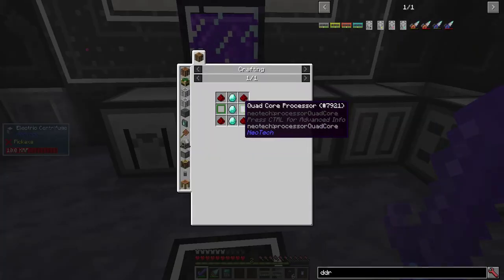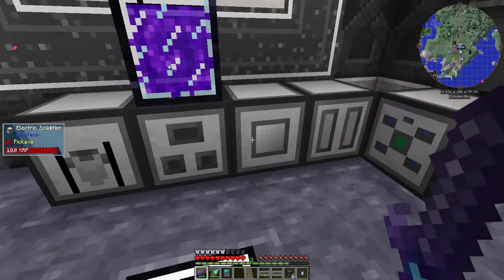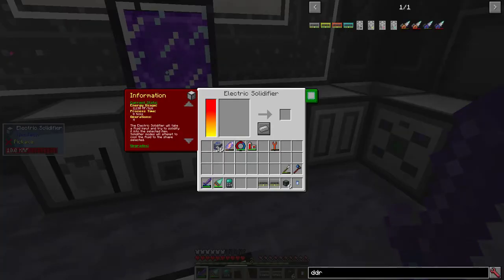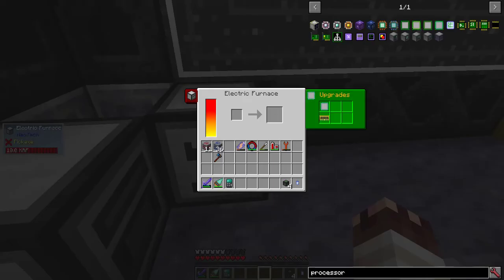I worked my way up to octa-core processors, and stuck one in each of the ore processing machines, and they all now process within eight ticks. I decided to make an electric furnace from Neotech, which I'll upgrade as well. And now I have a furnace that melts four items every eight ticks.